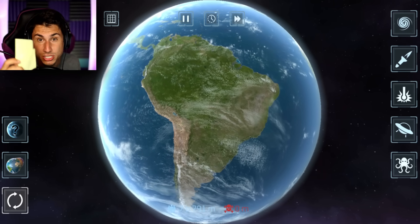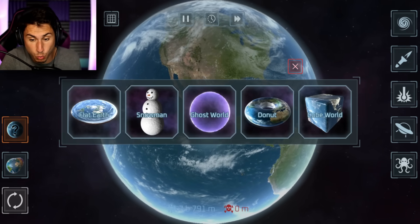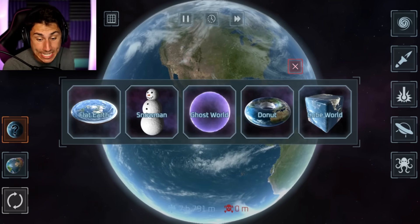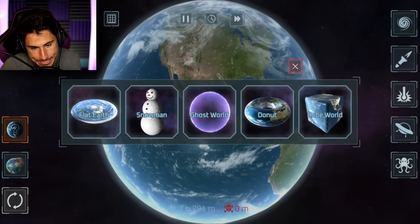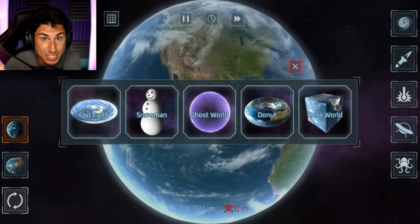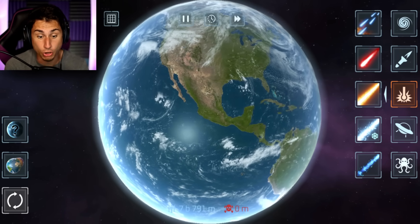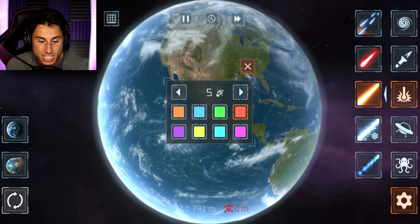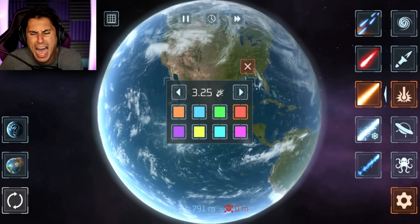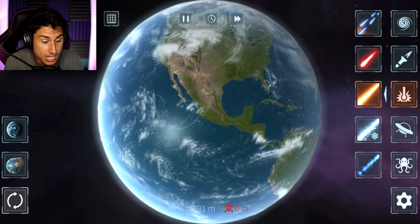Let's do the final thing on the post-it note, and it's by far the craziest one. So we've had flat earth, snowman earth, ghost world, donut earth, cube world, and last week I created pyramid world. Today you guys told me to turn planet Earth into a giant heart and try to kill as few people as possible in the process. I don't know if this is going to be possible, but I'm going to try to turn this Earth into a heart and we're going to do it with the fire laser. I'm going to make it a 3.25 and go with blue — I've never used the blue laser before, but it actually sounds kind of fun.